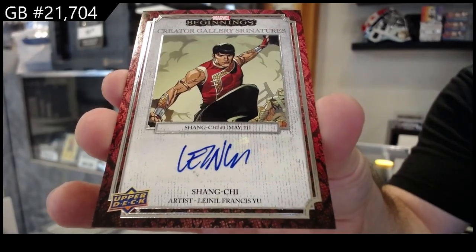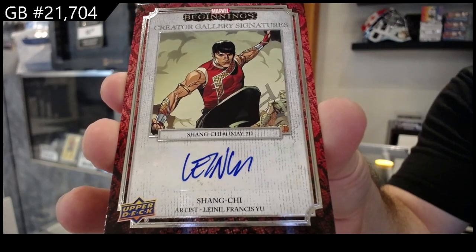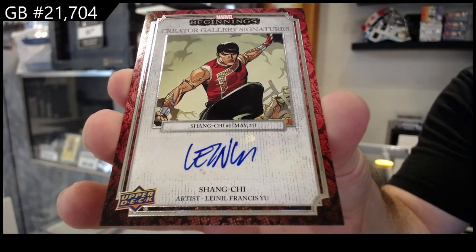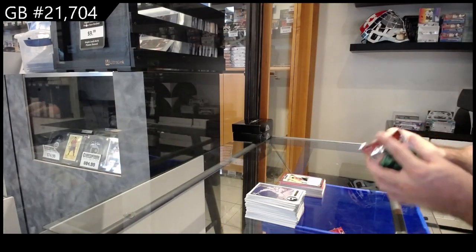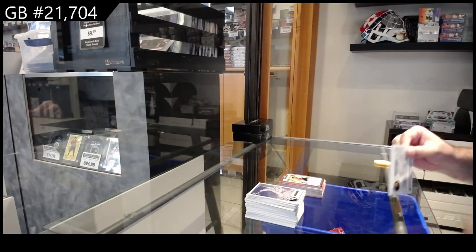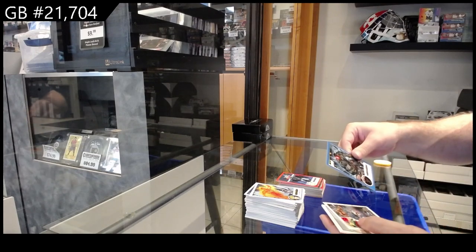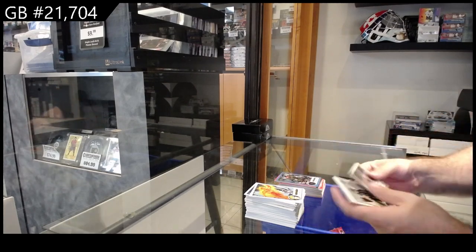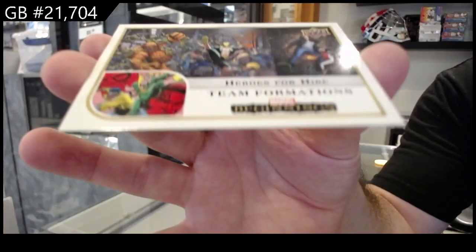Creator Gallery Signatures. Finish off with a red of Thor, blue of Achilles, and Team Formations Heroes for Hire. There we go — to be continued.